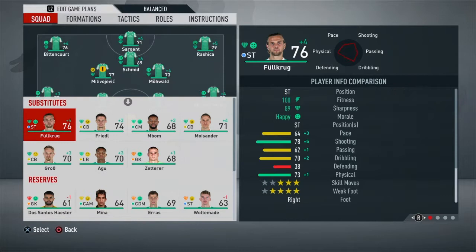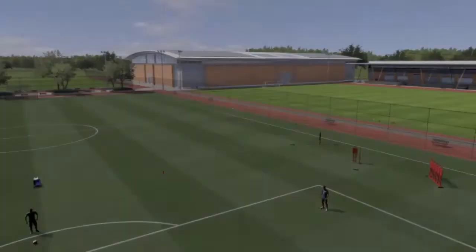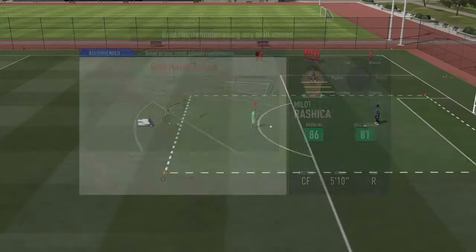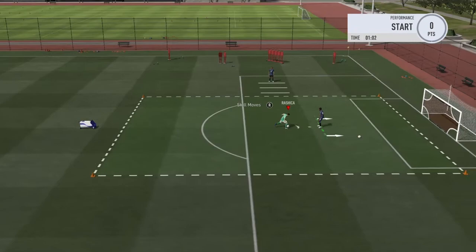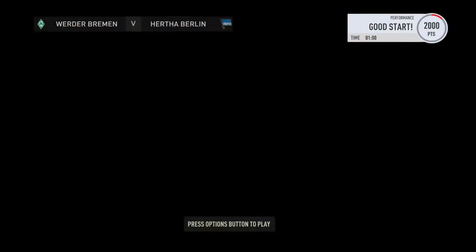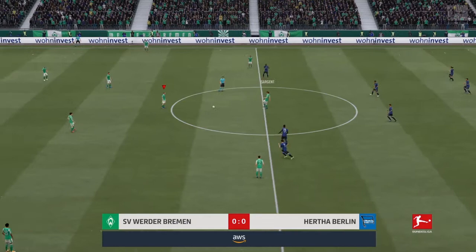I'm going to change something around a little bit. We're going to put Sargent up front for this match, and Forkrog will get replaced by Schmitz, just for this game. From previous episodes what I've been seeing is that Forkrog hasn't got the pace to beat defenders 1-on-1, so unfortunately he's not looking like the best option. Hopefully Sargent up top can have a good game.